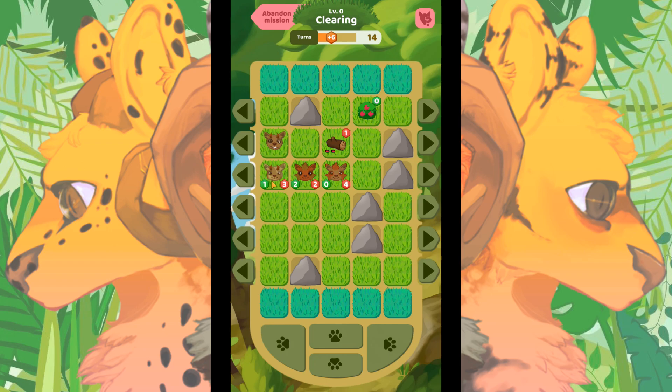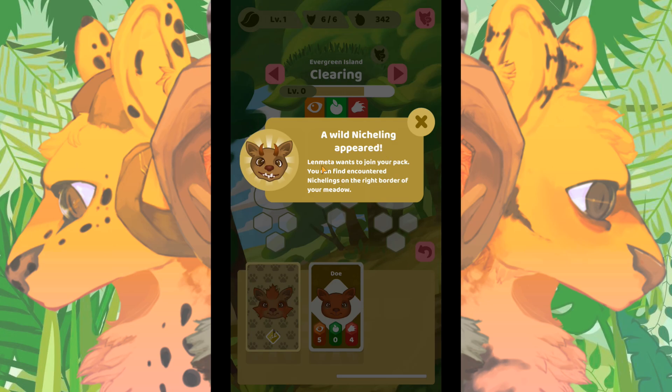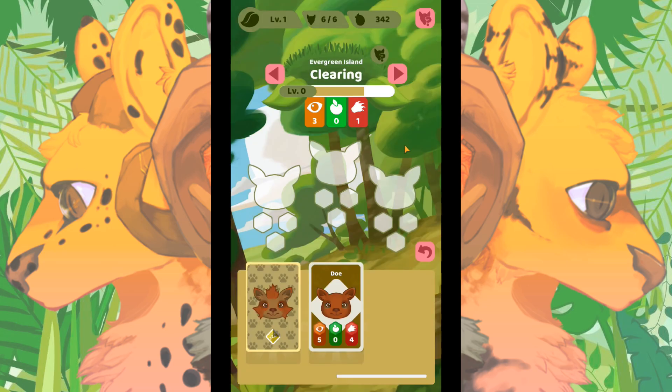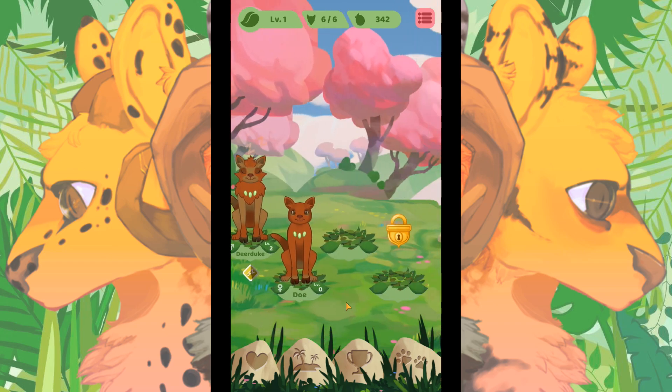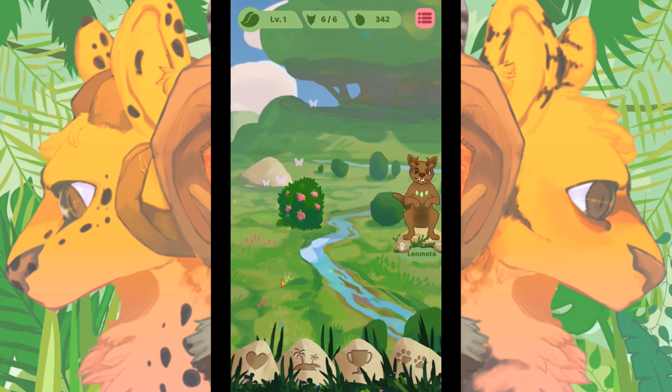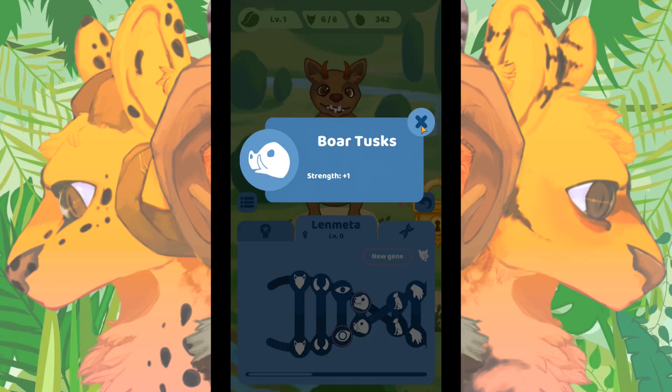We're going to have Eve go ahead and greet the newcomer. We got everybody to the clearing — bonus food, nice! A wild nicheling appears: Lamenta wants to join your pack. You can find encountered nichelings to the right border of your meadow. Let's go back home. This is interesting because it's so different, and we need to wait a few more seconds before we can send anybody else out.